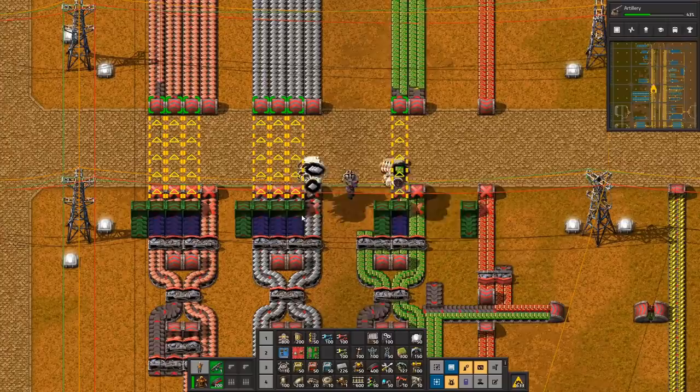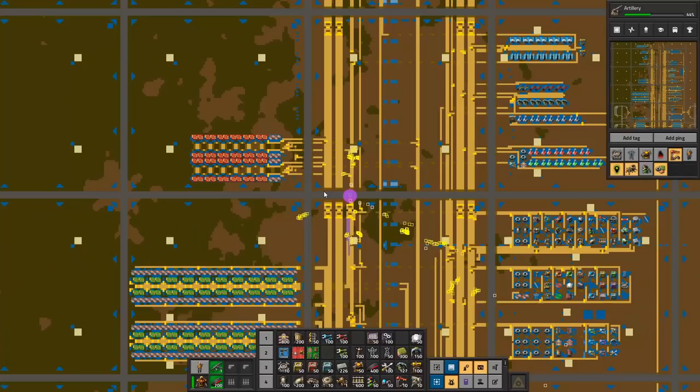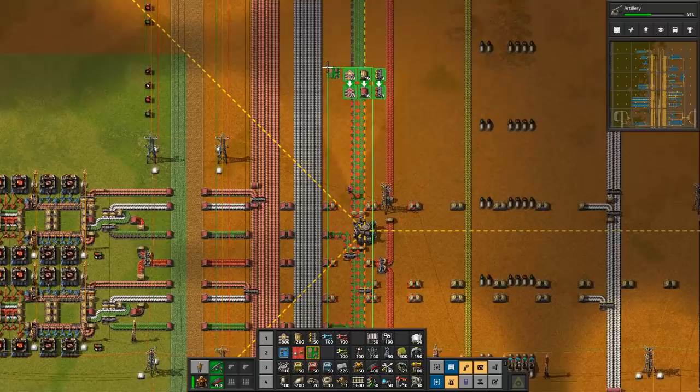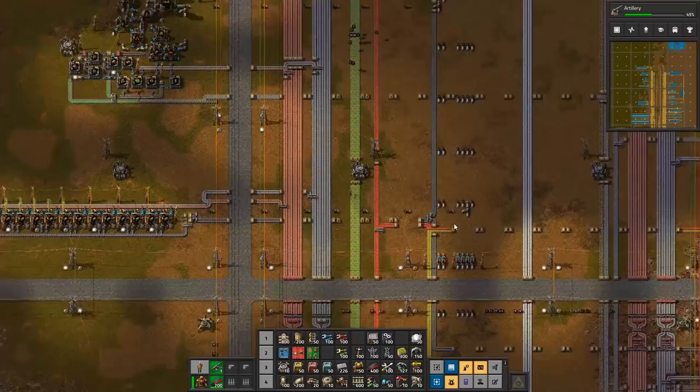Oh, are we doing this again? I guess we are. This one is actually yellow at this point. This is the limit of where we have upgraded our red belts to. All of this is still done. That is 5,000 more — we don't have 5,000 to say the least. But we'll hold back on that. Though I think this one should probably be moving a bit faster. Going from four reds to one or two yellows is not going to be happy. Not happy times.